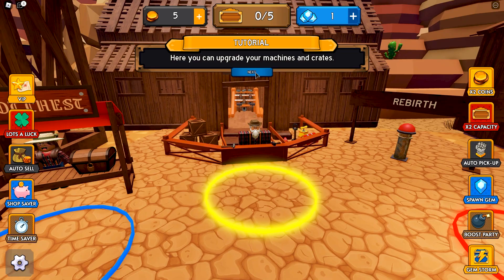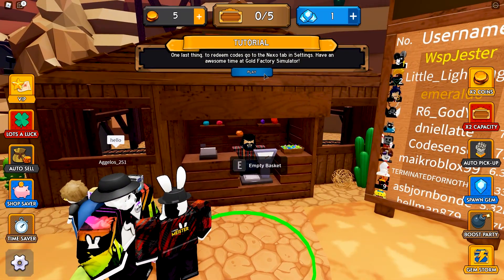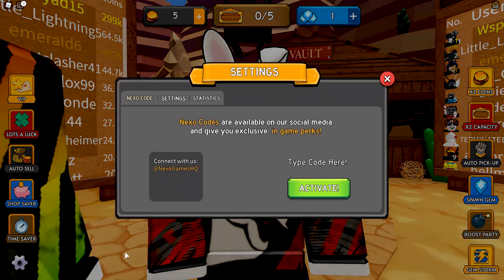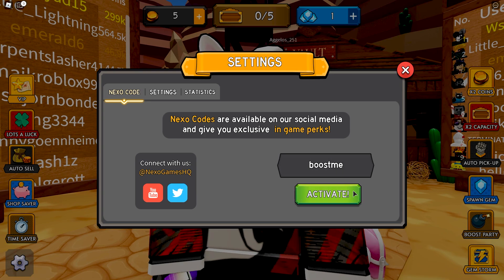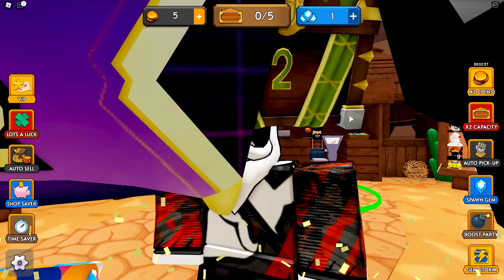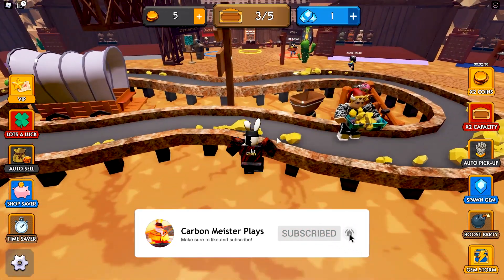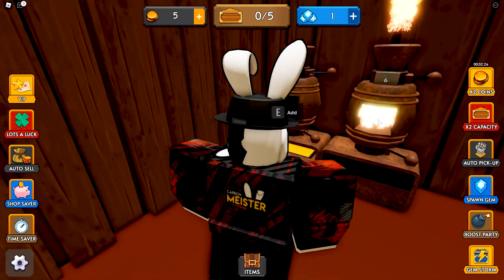You can upgrade your machines and crates in the store. To redeem codes, go to the Nexo tab in settings. The only code I know right now is 'boost me' — let's put that in. It gave us three minutes of two times coin, which you can see in the top right. Let's make the most of this and fill our basket.